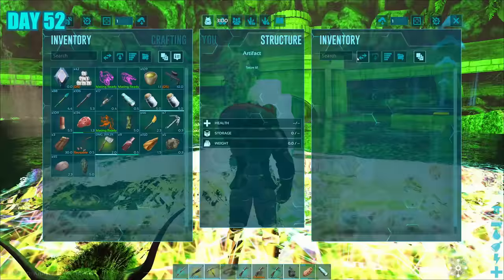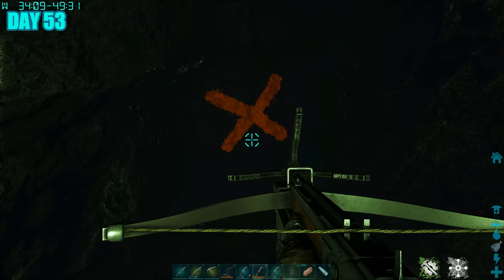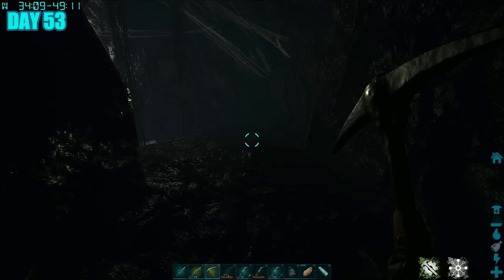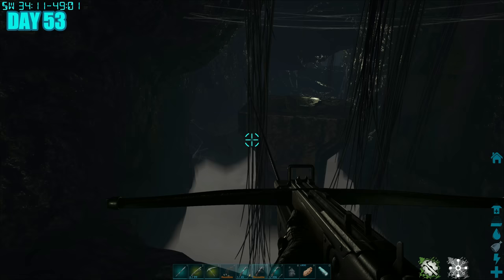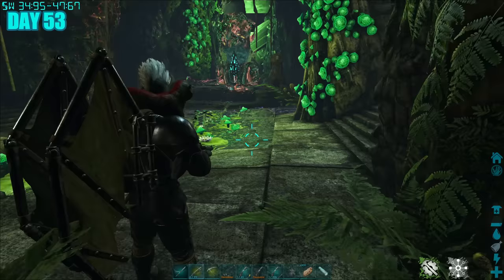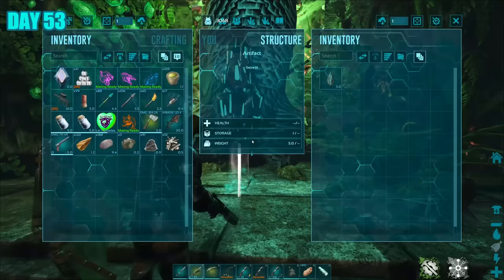It was day 53 — I believe this was the last cave I needed to do, and honestly it was probably the most easiest cave I've ever done, which was a good thing. Apart from a little platform jump and a trap in the middle — don't step on that trap — and some axe-swinging traps, nothing you really need to worry about. Once I got past all those traps I was in the artifact room. Artifact of the Massive, baby!